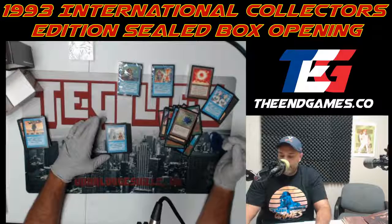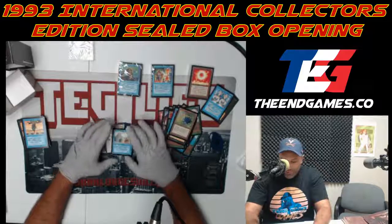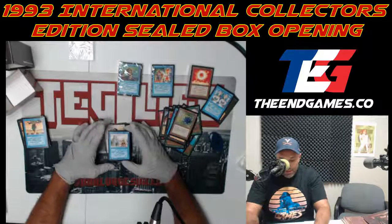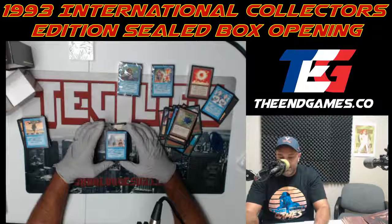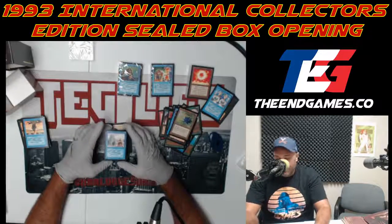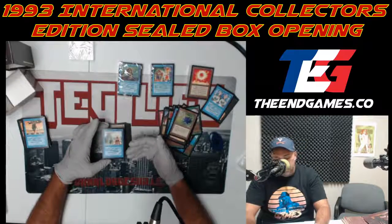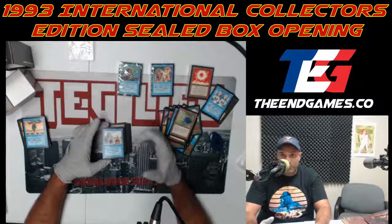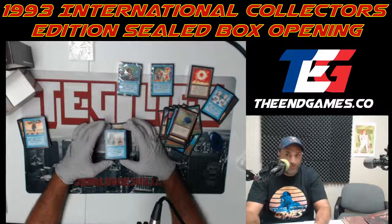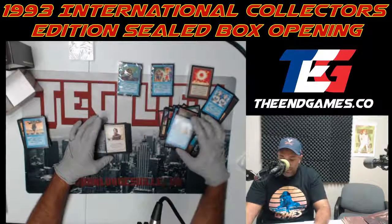And right behind it — Ancestral Recall! Sure. Another Power Nine card — that's five out of this pack alone. Three Moxes, Black Lotus, and Ancestral Recall. This is an insanely powered card: for one blue, draw three cards or force your opponent to draw three cards — either way someone's drawing three cards for one blue, at instant speed. That is a very good card.